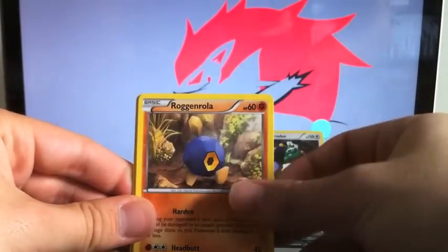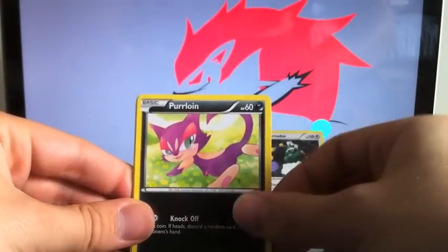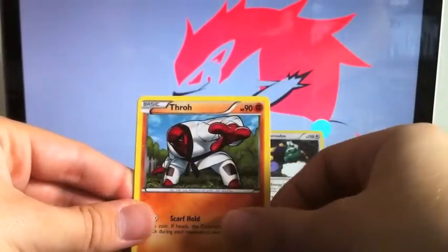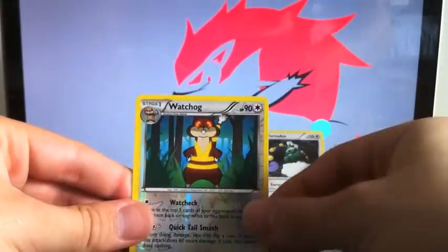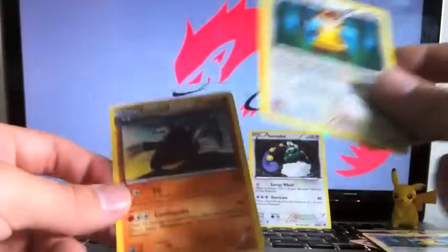Alright, pack four: we got Darumaka, Venipede, Roggenrola, Vullaby, Purloin, Recycle, Throh, Watchog, a reverse holo Watchog — I know I have this one — and an Excadrill.